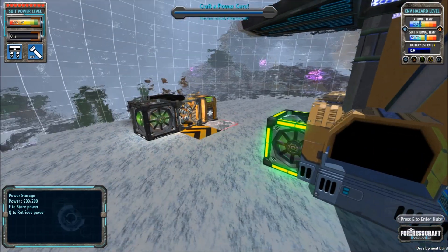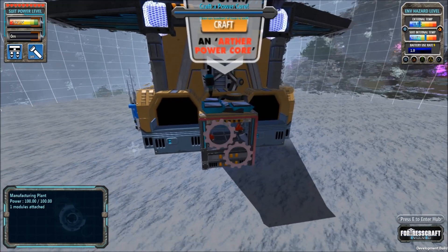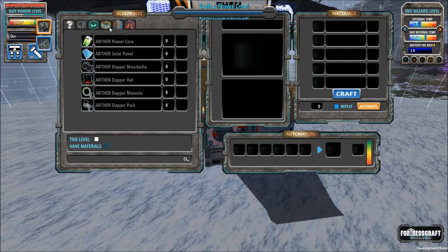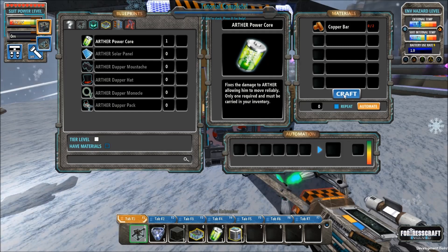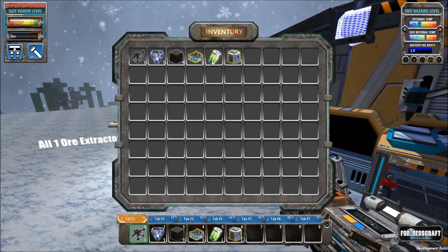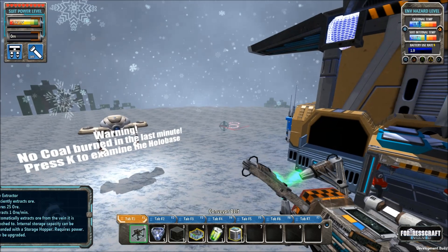Craft a power core — this is in regards to this little fellow who's been floating around with me. His name is Arthur. Arthur is a little jerk to be honest, but I like him that way and I wouldn't want him to change. So let's make a power core for Arthur. We're going to be using some copper bars — we just happen to have two on hand. The game is quite courteous in that regard. We can access our inventory, we can see that it's in here, we can put it anywhere on the bar. And it just works.